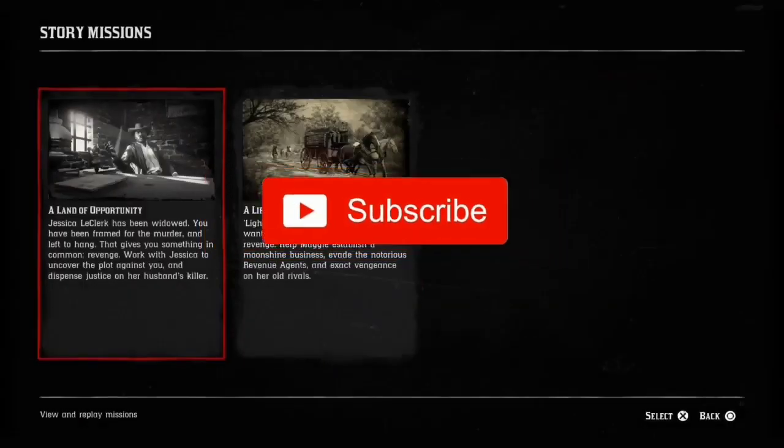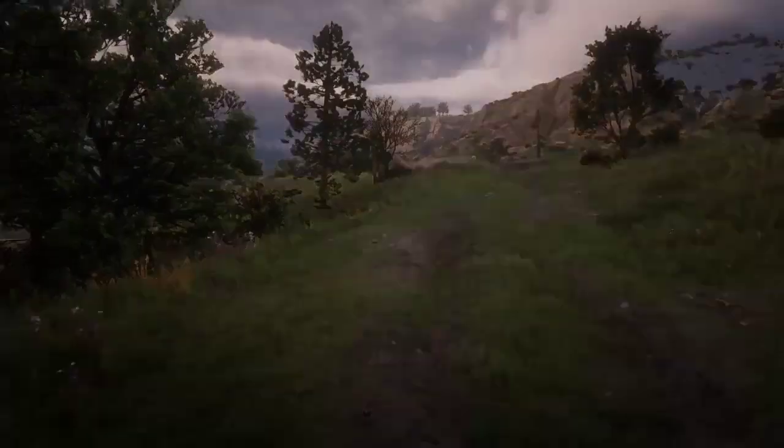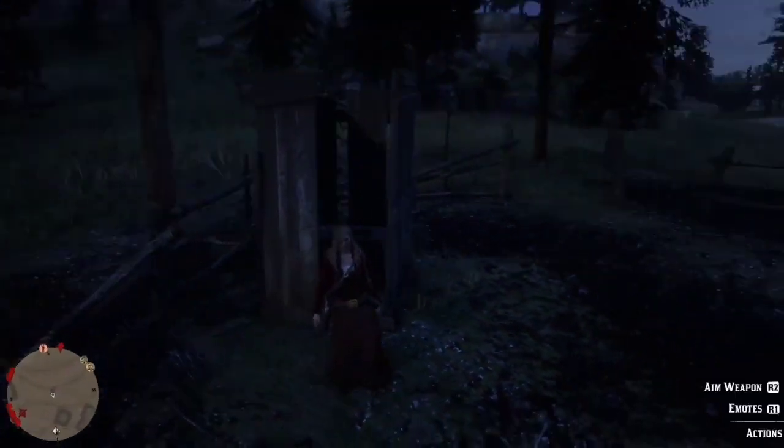Once you start the story mission, wait for the second loading barrel to disappear. After that second loading barrel disappears, join a friend in the community twice and then deny the alert. That's it bros, I'm NZG, I'll catch you in the next video, bye bye.